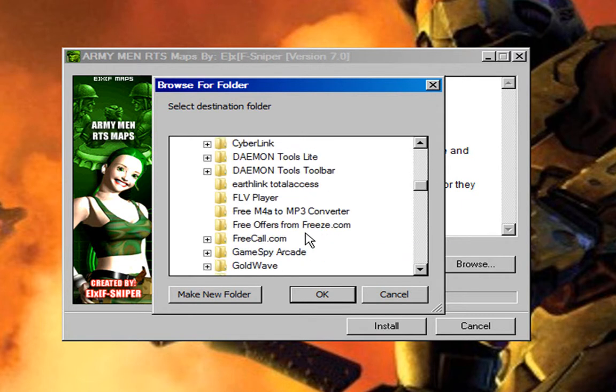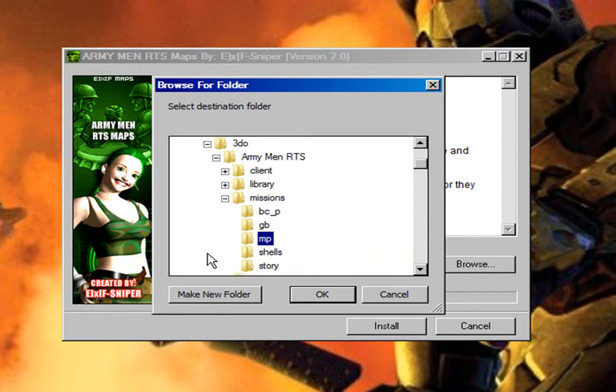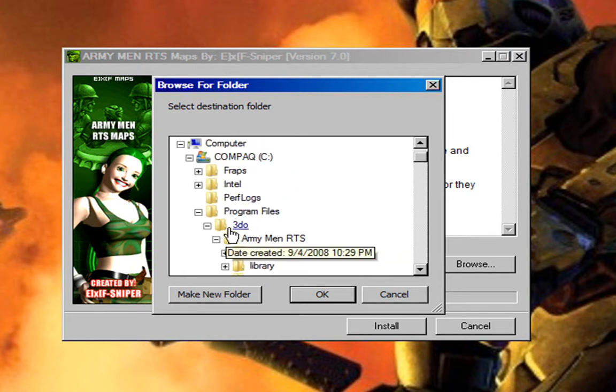If by any chance you can do this, go to program files, make yourself a 3DO folder, and then just drag your Army Men RTS game inside the 3DO folder so you don't have to deal with anything. That's where it's supposed to go anyway, so do that if you can.